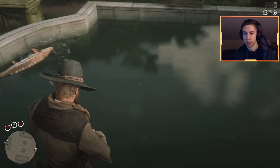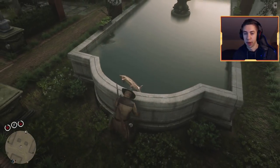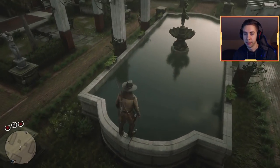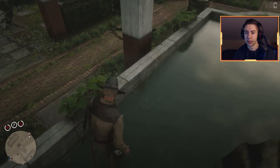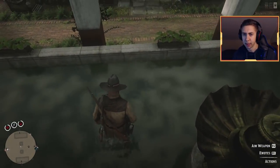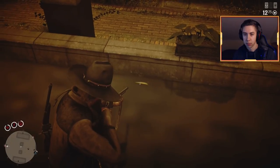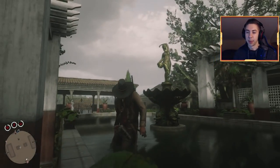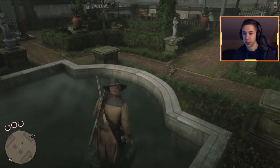Let's grab the sturgeon. Might as well get this sturgeon now since he's in a good spot — you can grab him right through the wall. Put him down here and we'll throw him on the horse later. Let's hop back on in. This looks like another smallmouth — that's two bucks. What do we got over here? Probably a pickerel. If you're having trouble shooting the pickerels, go ahead and pop that dead eye on — you'll be able to see it a lot clearer in the water.